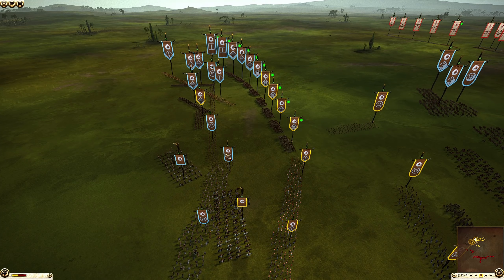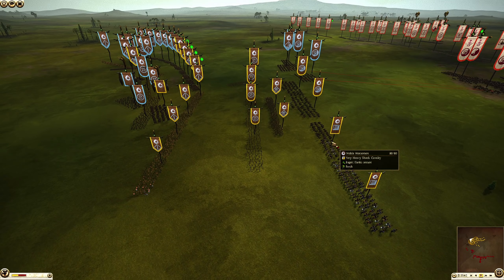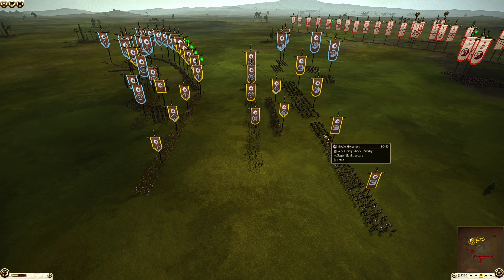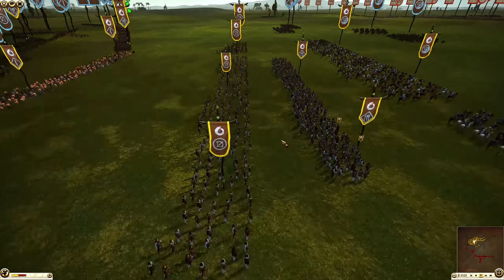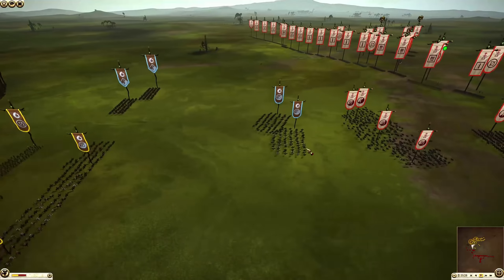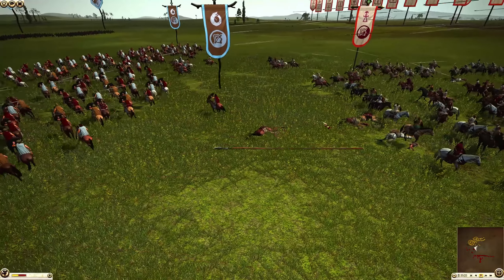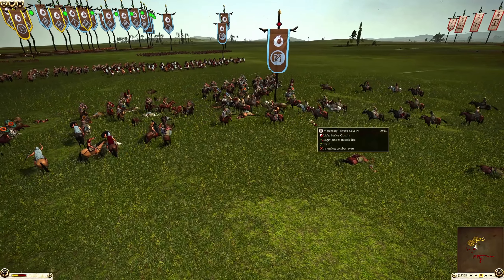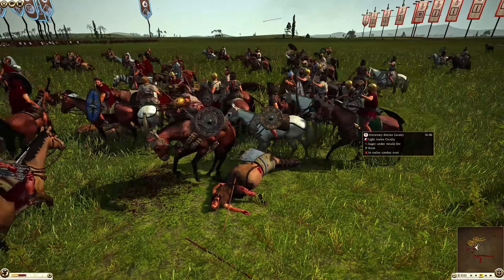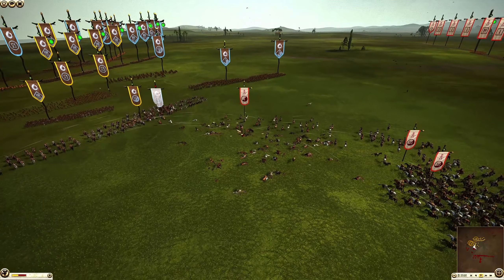I'm excited to see how this cavalry fight turns out, because Carthage seems to be very aggressive with their cavalry, which is going to force the Dacian cavalry into the fight. Dacia is looking very defensive with their infantry — very much in shield walls with missiles in support. I also like how there's a stacked flank on the right-hand side with spears and heavy bowmen. But the Dacian cavalry did get a little bit too close and took a huge volley from the Numidian horses, getting pinned down by the Iberian cavalry.